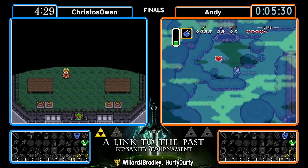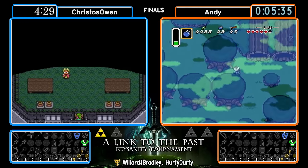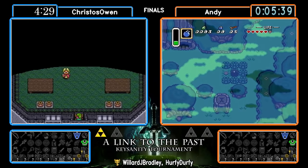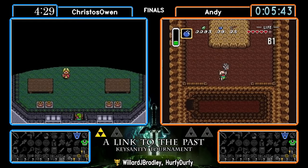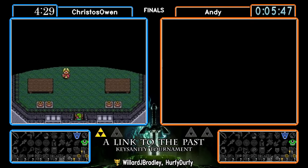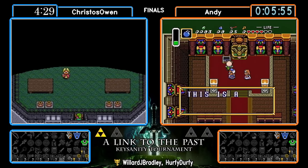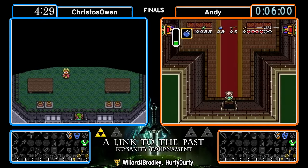Andy almost doing a double-take on that heart container — when you're sitting at five hearts, why won't you go ahead and get a sixth one? You don't want to skip a full heart container; it's not that much time lost. And speaking of more items — that glove right there is an interesting find. Now Andy has the opportunity to go back and check the graveyard, go into the graveyard to check the back of escape — the bomb wall with the three chests back there.